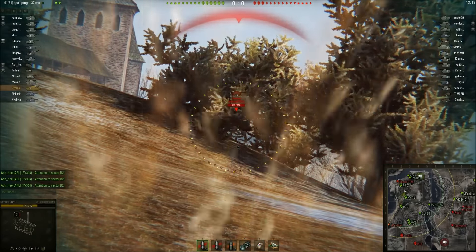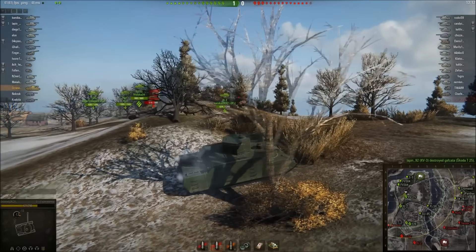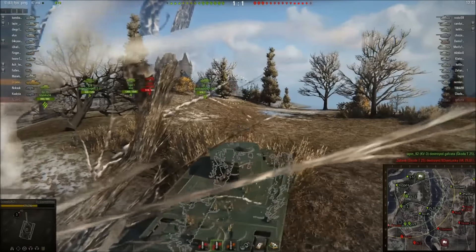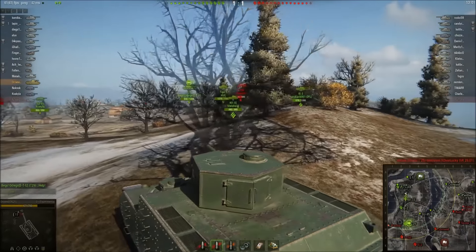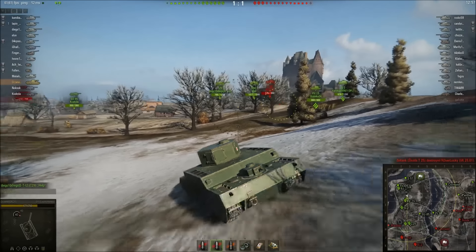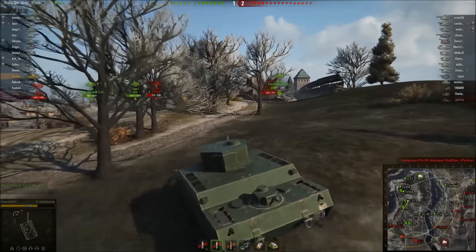There's the tank around the hill — let me see if I can snap shot it, because I was getting shot. I bounced. The penetration on this is 130mm with normal AP and 150mm with premium AP, which is good enough even for tier 7 games, which is the worst-case scenario you can get with this tank.